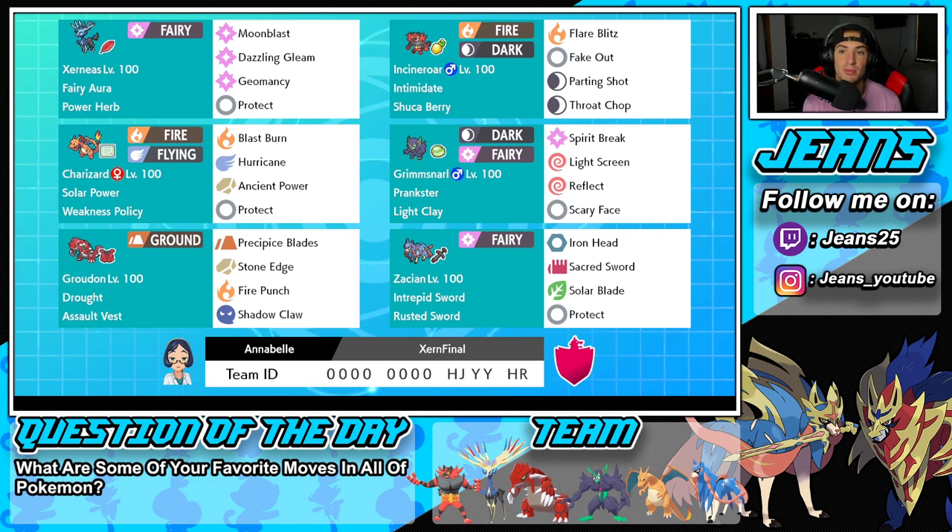The second Pokemon is going to be Incineroar. Incineroar is great for helping Xerneas set up Geomancy because it has Fake Out and can make a Pokemon flinch on turn one. It also has Intimidate, alongside the Shuca Berry as its item, and then the other three moves are Flare Blitz, Parting Shot, and Throat Chop. So that's the normal, really strong Incineroar on this team.